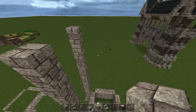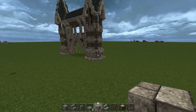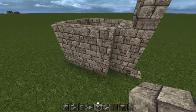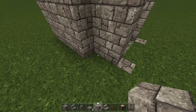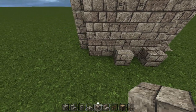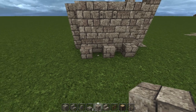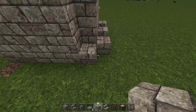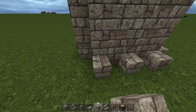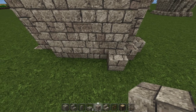Here we're going to start the lower detail. We're going to take our stone brick blocks and place one in the corner, one on the outside, one in the middle, and one on the outside — so one space between them on each of the five-block-wide walls. We're going to repeat this all the way around.